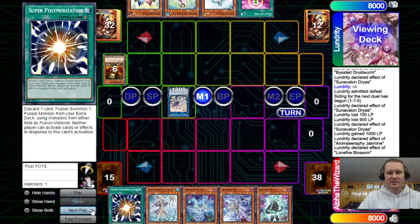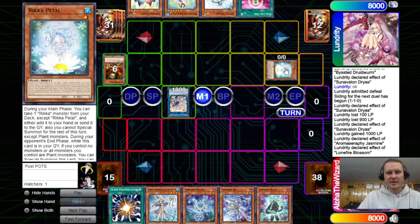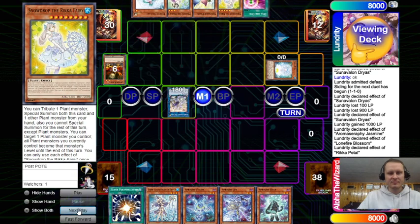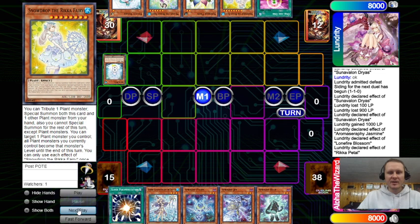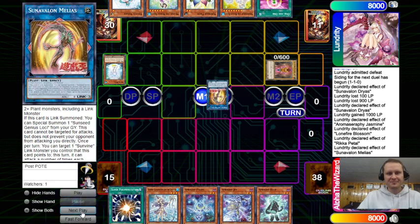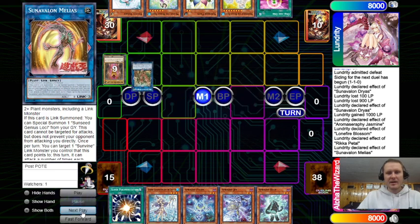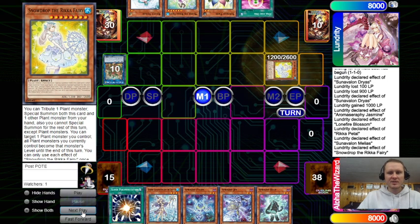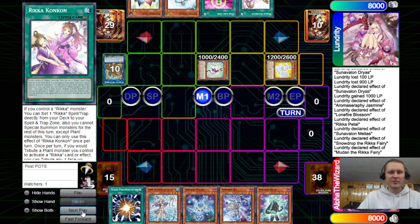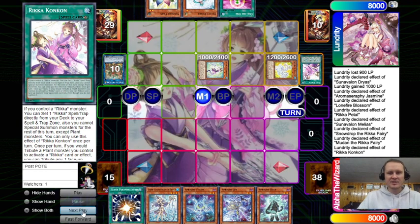He goes into the other link — the link three with Sunseed. This is the bounce. He sent because of this summon — two bodies. Our opponent has drawn full combo: add the field spell, field spell effect, set the trap.